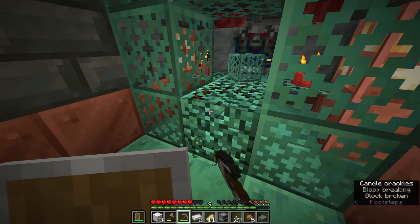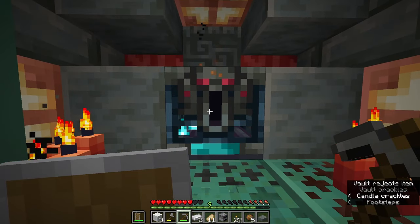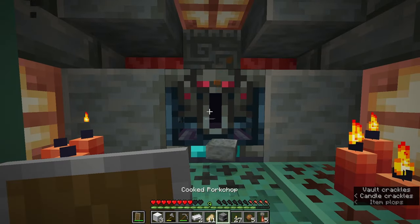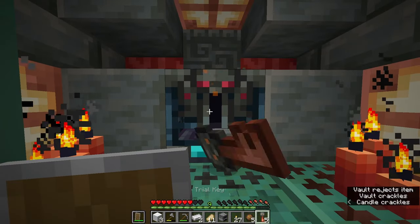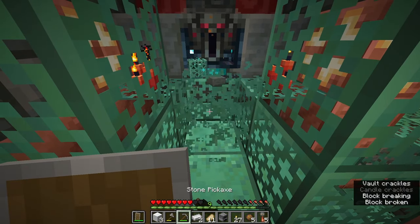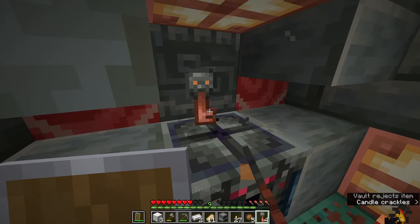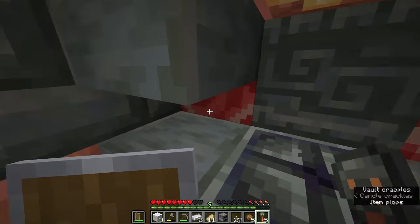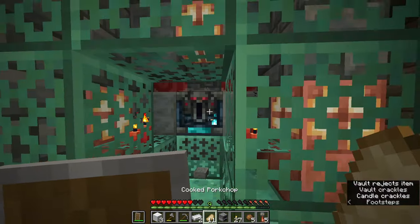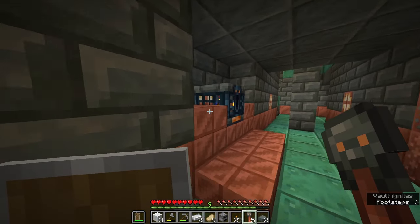We got yet another key, and that makes five altogether, so it's time to open some vaults. There's a vault right behind these beautiful copper blocks. Now how do I do this — does it automatically consume the key? I suppose I have to have it in my hand. I would have thought you just click on it with a key, but apparently I'm doing something wrong.